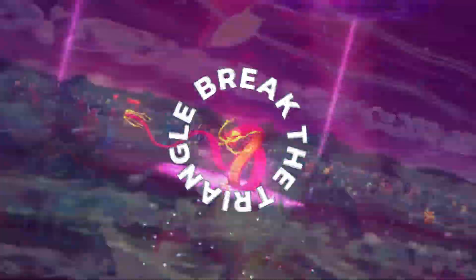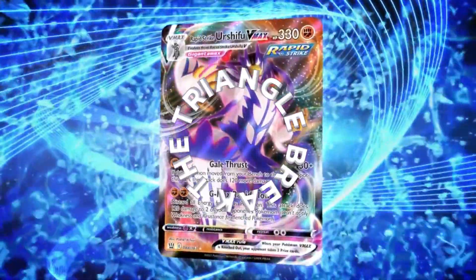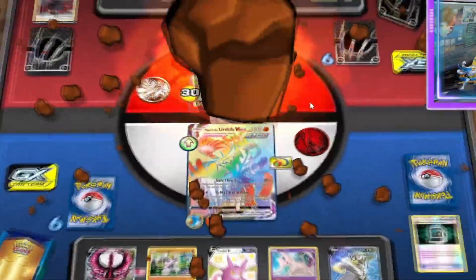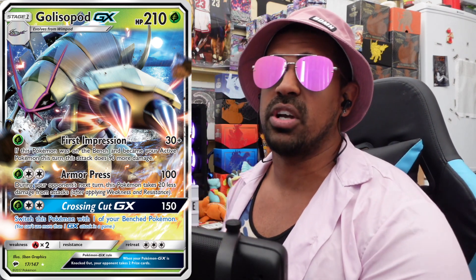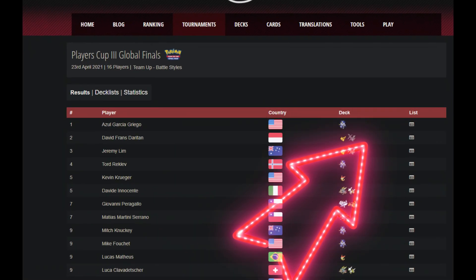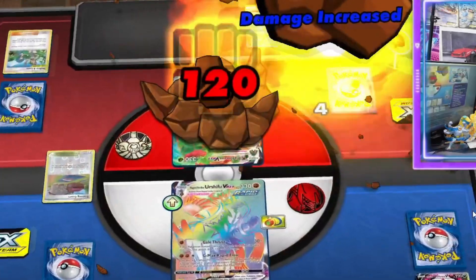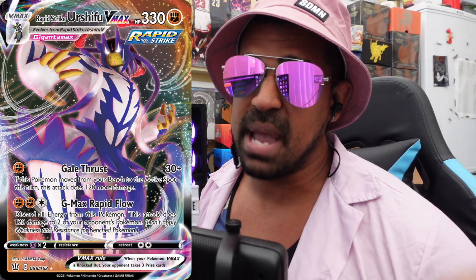So Rapid Strike Urshifu V-MAX is our build-around - a V-MAX Pokémon with 130 HP and two really cool attacks. Gale Thrust: one energy does 30 damage plus 120 if this Pokémon started on the bench and became the active. We saw people like Azul take Rapid Strike Urshifu all the way to victory in the Player's Cup, so we know how good that attack is. But the best attack by far is G-Max Rapid Flow: for three energies, two Fighting and one Colorless, you can snipe two of your opponent's Pokémon for 120 damage each - and it doesn't apply weakness to the bench. Before Chilling Rain this was capped at 150 damage max with a Telescopic Sight.